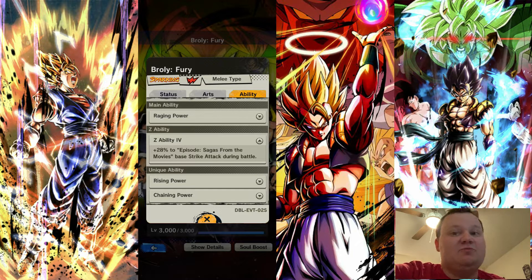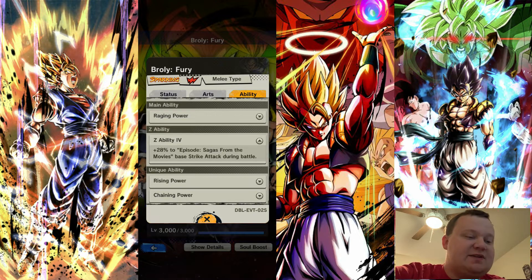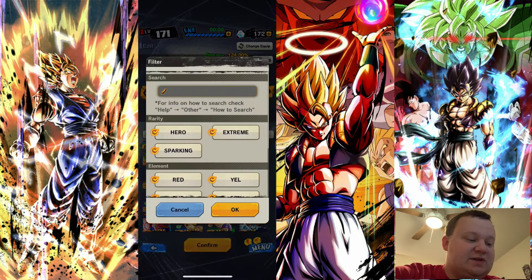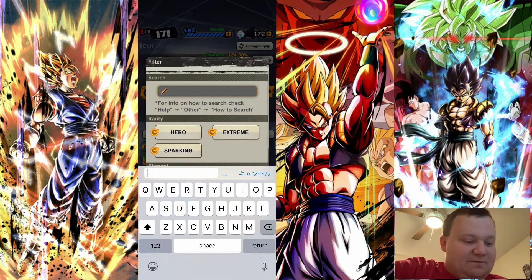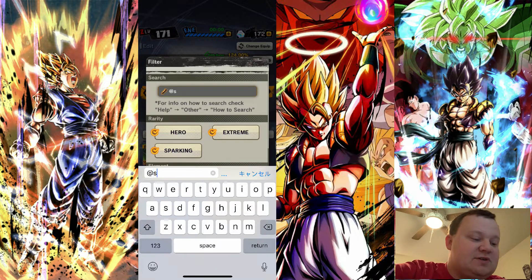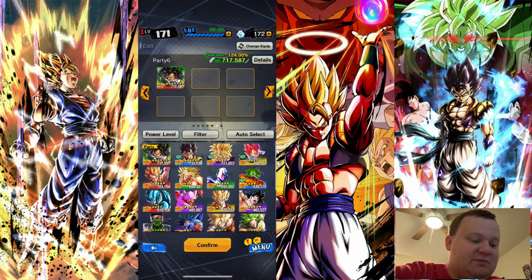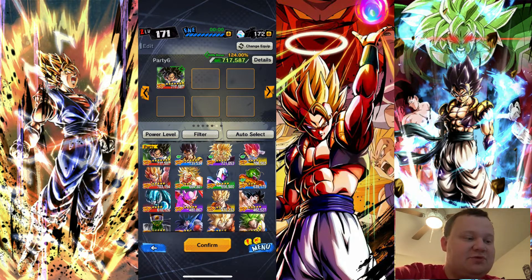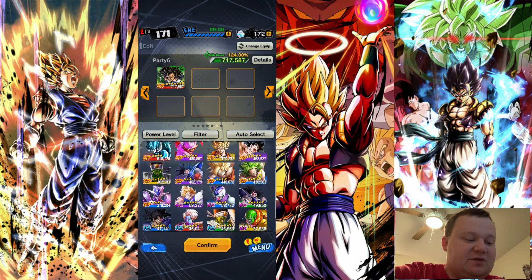So we probably want a team that kind of boosts around that, because then your next character is going to get two boosts — Saga from the Movies plus whatever one they do. To find a team based around Sagas from the Movies, you're going to hit Filter, have everything selected, click in the search bar at the top, start with the @ symbol, and just search Sagas from the Movies. That will pull up all the characters with that tag. Not every character will give you that boost, but at least it gives you all the ones with the tag.